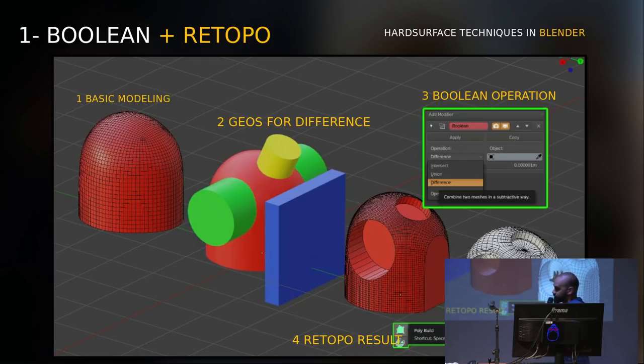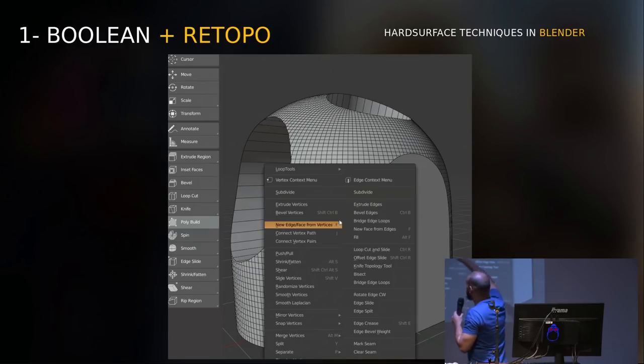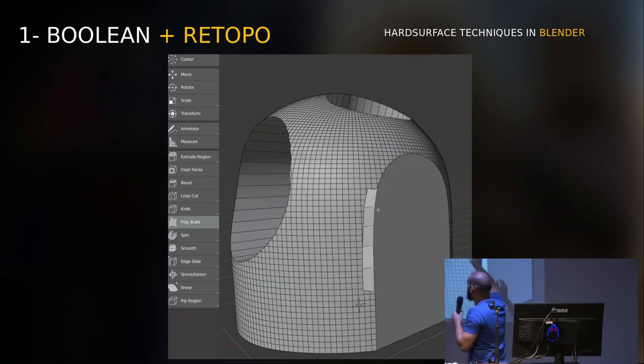If I can say it, retopology is a pain in the ass — you have to have a lot of patience. In case you don't know what topology means, I did this quick GIF to show the process. The process of retopology is to rebuild and redesign the topology of the mesh. But the good thing is that in this technique, you already have the form, which is the worst part to achieve. So you get the form first, then redesign the topology after.